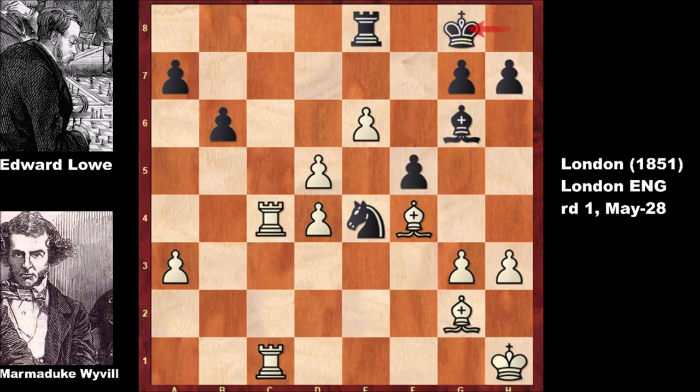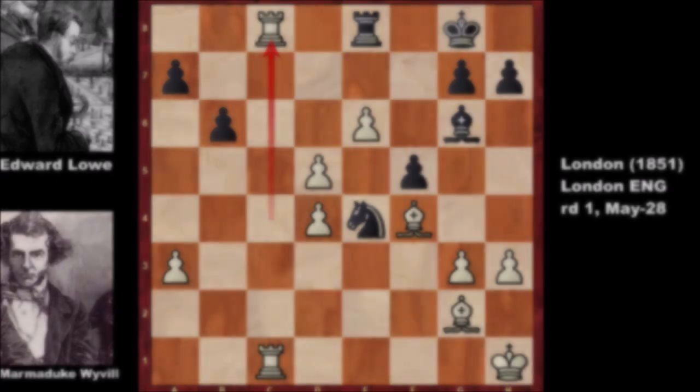In this position, after king to c8, rook to c8, forcing black to exchange the rooks - and these passed pawns are looking decisive. Thank you for watching, and I hope to see you next time. Take care, bye bye.